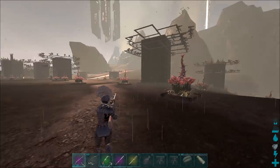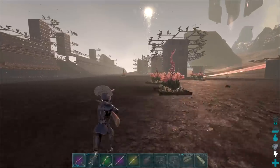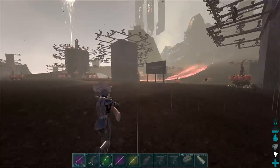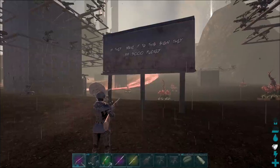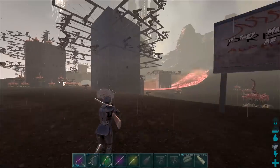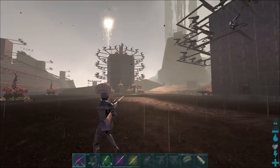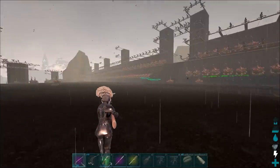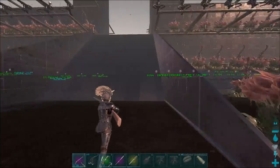We got a bunch of turret towers out here they have to deal with before they even get to the wall. The wall goes all the way around the plateau. What does this sign say? If they make it to this sign, they are so fucked. We got all these external turret towers out here. We got our Trump wall, what I like to call it. And then this is where you enter the base at.